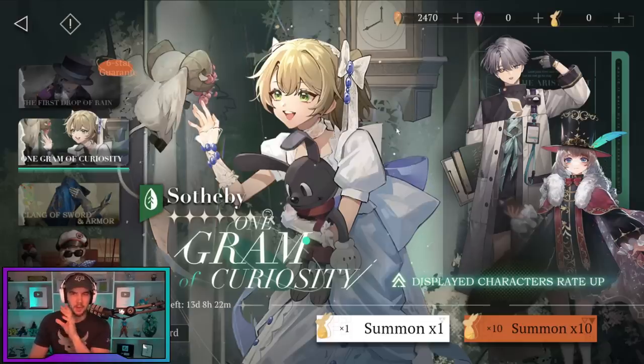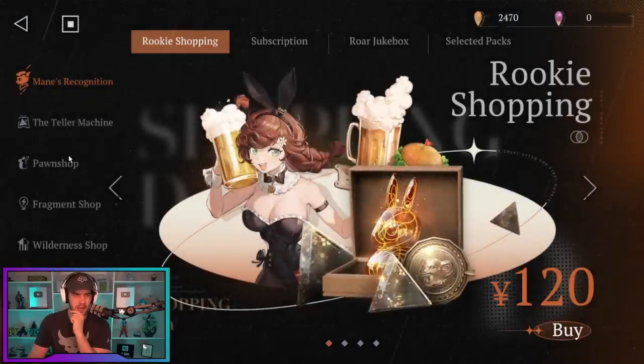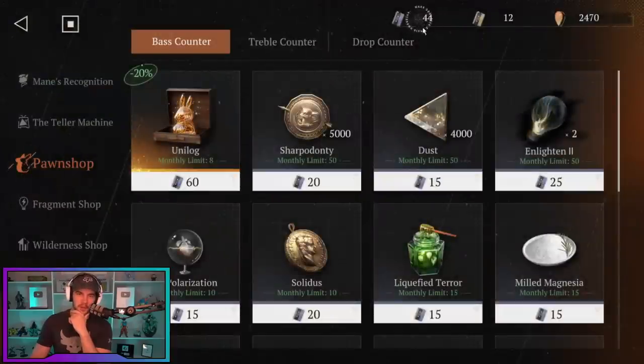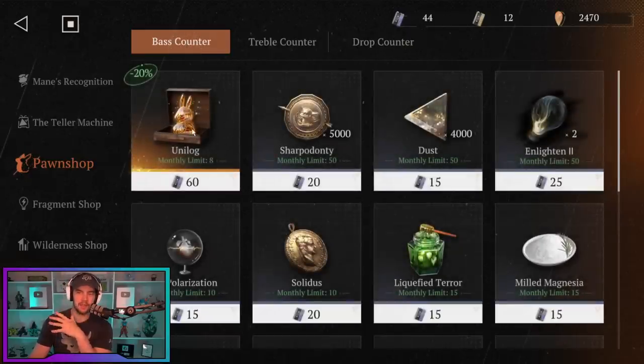As you summon, and also when you do your daily and weekly quests, you're going to get these cassettes. In the pawn shop, if I accidentally navigate there, you can buy summons. You can buy up to 10 of these every month, so this is what you want to prioritize buying with these logs. You can also buy some other items over here or go for specifics. The gold ones cost the currency you get when you summon a six-star. But the base ones — the 10 summons every month — you definitely want to pick those up as your priority before doing anything else. That pretty much rounds up summoning.